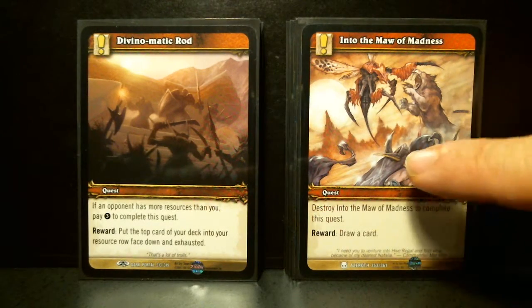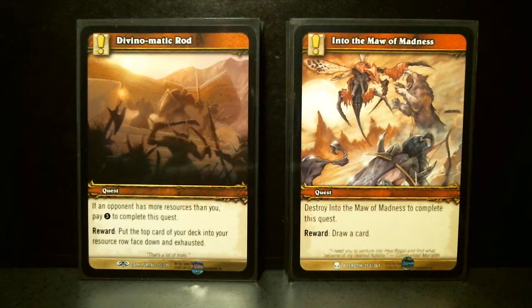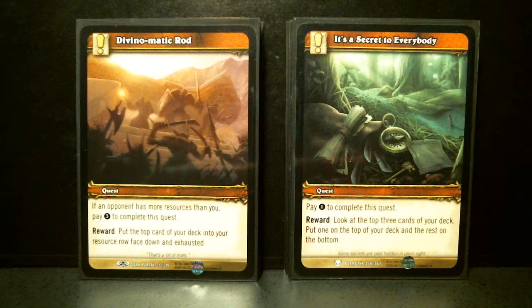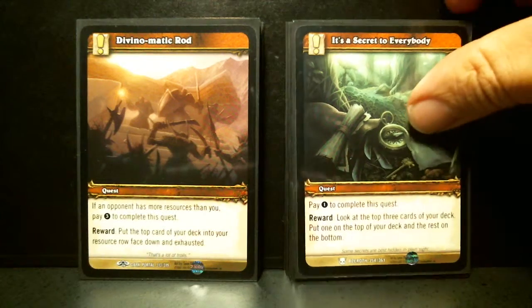Into the Maw of Madness — very similar to a Magic card. You get to destroy it. When you complete the quest, draw a card. It's a Secret to Everybody — love the name. Pay one, look at the top three cards of your deck, put one on top and the rest on the bottom.